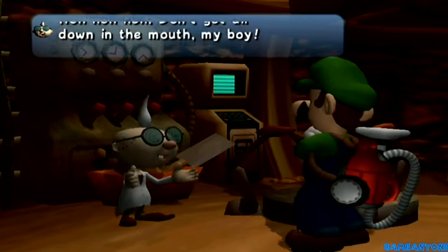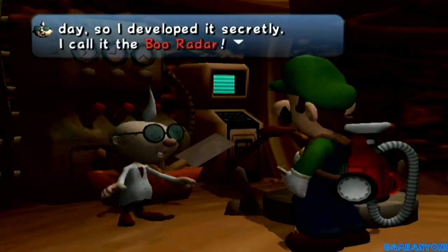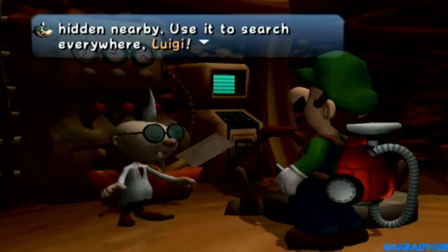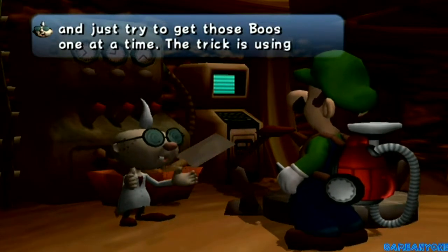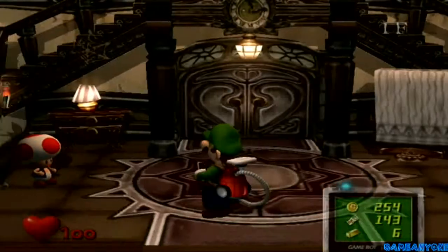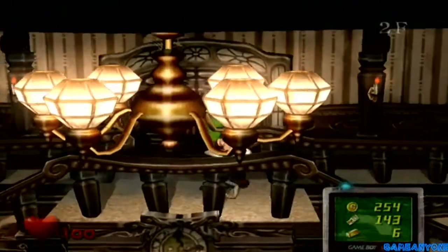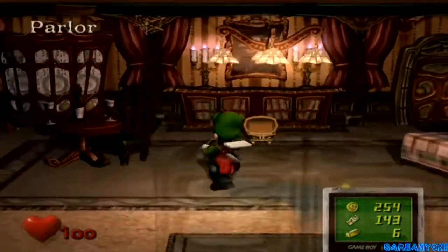Don't get all down in the mouth, my boy. The Game Boy Horror has a secret function — I call it the Boo Radar. The Boo Radar will flash red when something round like a boo is hidden nearby. Use it to search everywhere, Luigi. Now, don't go tuckering yourself out — get those boos one at a time. The trick is using the control stick and the C stick together. We'll go back to the mansion. Now we can hunt for boos. There is a little blue light in the corner of our Game Boy Horror. When it glows red, that means there is a boo very near. If it's yellow, it means you're kind of warm. You can only capture a boo when the lights are on in a room.